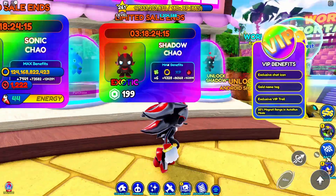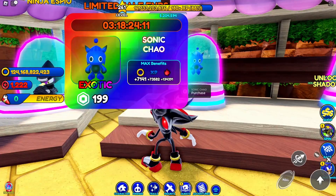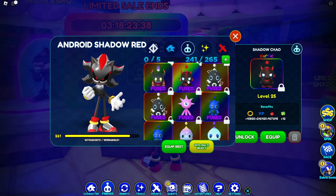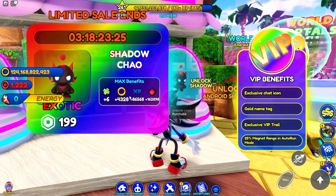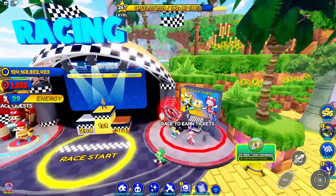We have a pet sale going on — pretty abysmal selection, but I already have these Chao. At level 25 fused, Shadow Chao does an exorbitant amount of damage — that's nuts. The luck stat is really key here. If you're gonna pick up anything, I would suggest the Shadow Chao because that luck boost makes a big difference, especially on the vending machines.